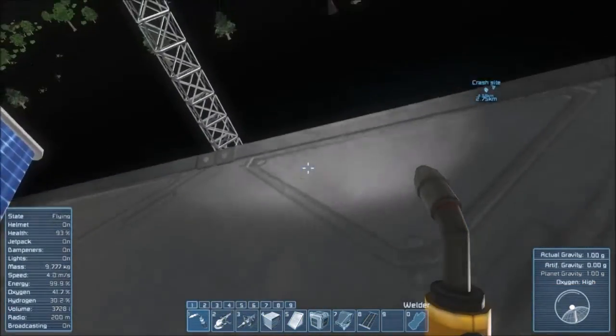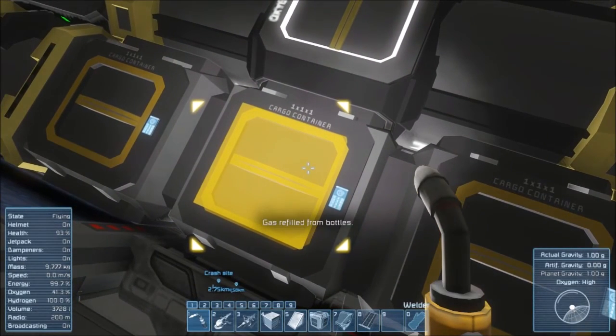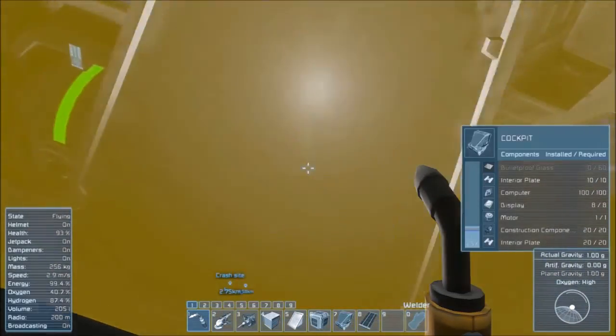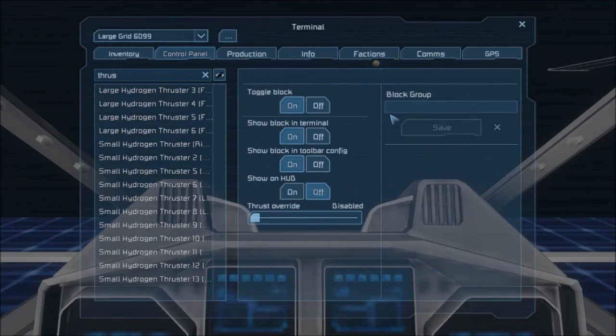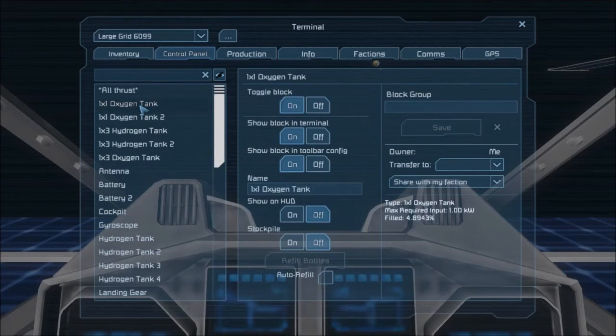Let's go ahead and climb out. As you guys saw in my inventory, I have a bunch of ice, so we're going to go ahead and put in the ice. And it disappeared - hydrogen thrusters are all kicking on. Let's go back in here. All thrusters set to off. We should be able to start seeing oxygen - there we go - and hydrogen. Our tanks are filling up. I'm not going to set them to stockpile, I'm just going to let them fill up where they need to.